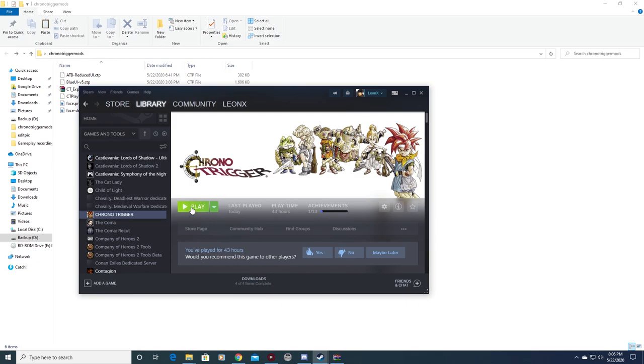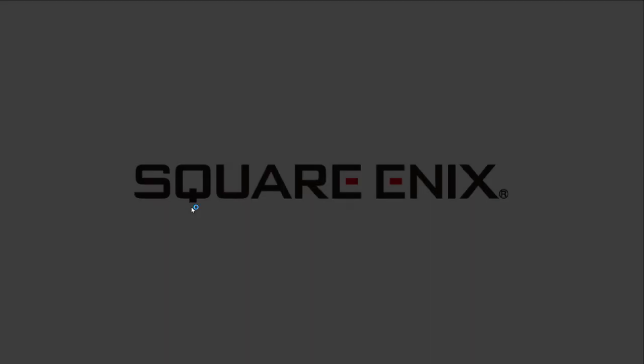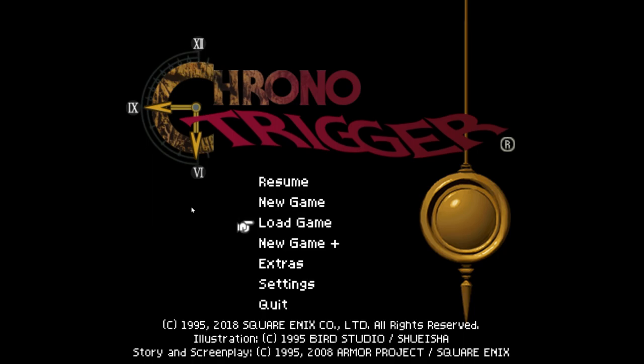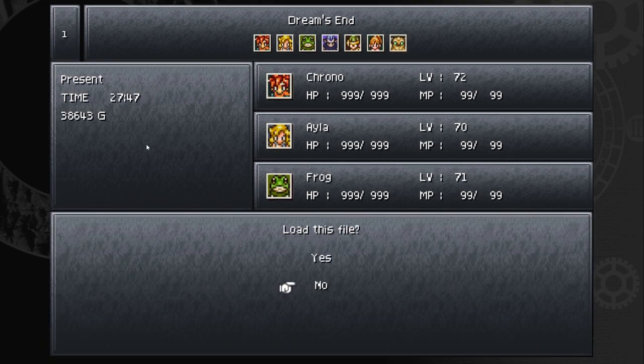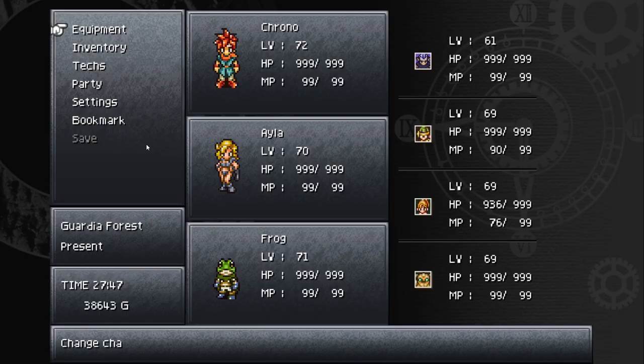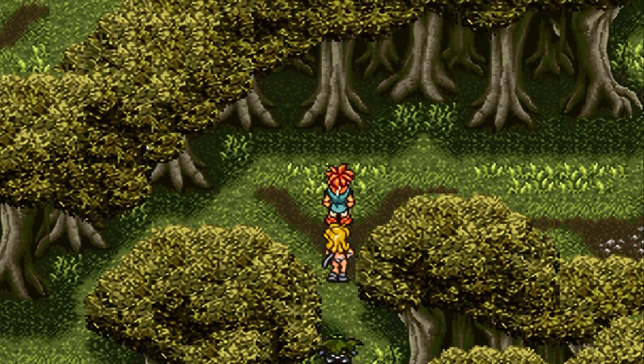Before we get started I want to show you how the game looks by default. Ever since it got poor reviews, Square Enix decided to patch things up to make the game a little more decent. Right now it has a DS version font — it doesn't look too bad, it's presentable.